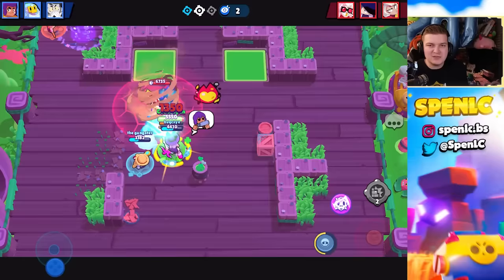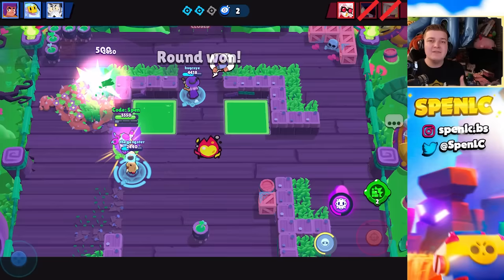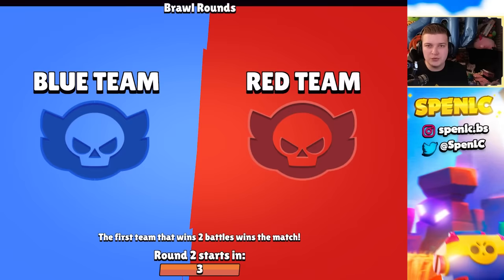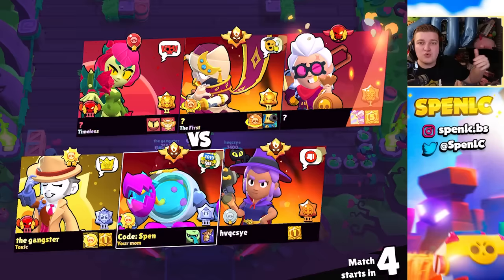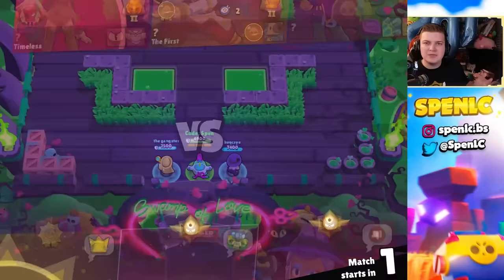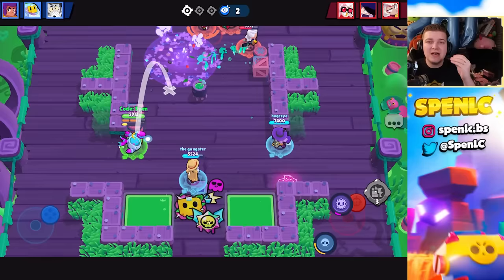On maps like Double Swoosh and Rustic Arcade, the mid's sole purpose is to collect gems — typically they're a sniper who can pinch lanes really well. If you pinch your lane, your laner can push up the map and start pushing onto their enemy gem carrier. A pinch is essentially two people shooting the same person, which is really good when there's a player behind a wall with strong positioning.